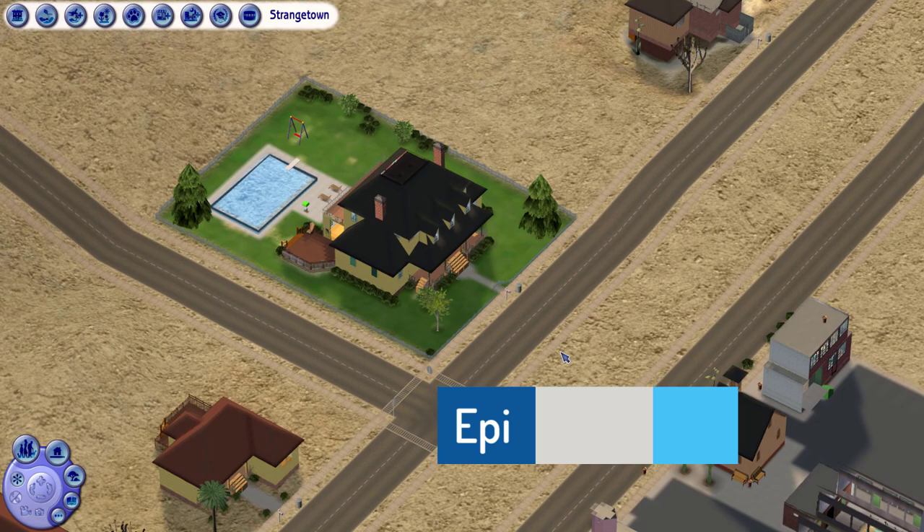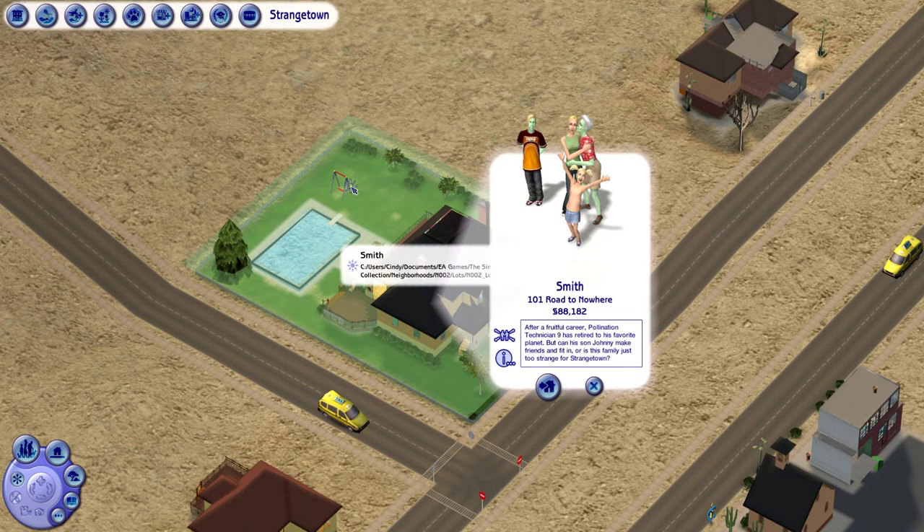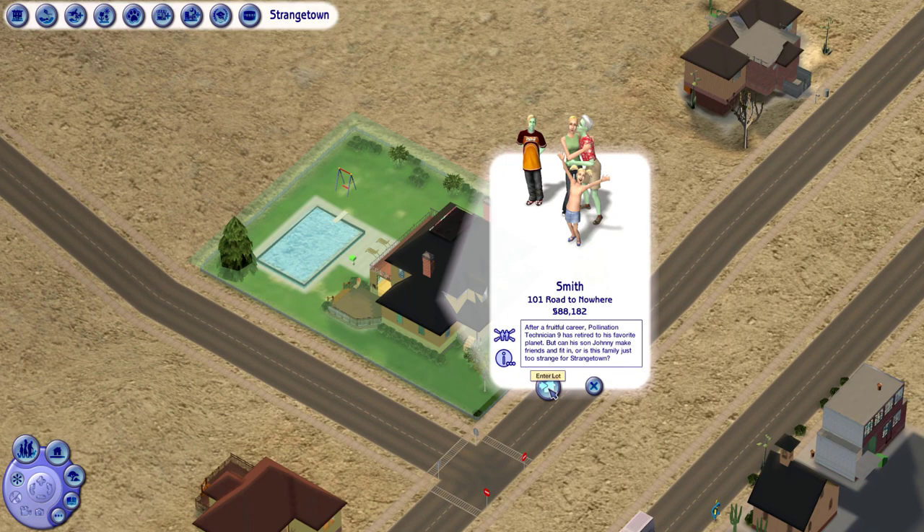Hi guys, Cindy here from Pleasant Sims. Welcome to episode four of my Strange Town let's play. Today we're going to be introducing the Smith family. They live here at 101 Road to Nowhere. This is the nicest, biggest home in Strange Town. Their bio says after a fruitful career, Pollination Technician Nine has retired to his favorite planet, but can his son Johnny make friends and fit in, or is this family just too strange for Strange Town?